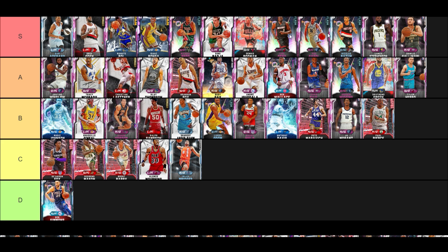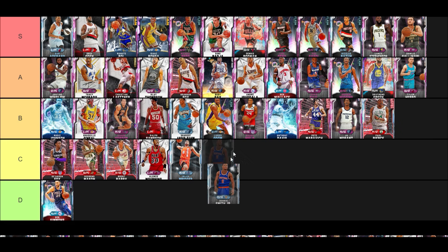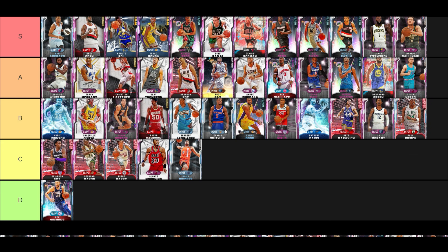Dennis Smith Jr. — he's a nice guard. This is actually why Ja Morant is where he is — Dennis Smith Jr. is basically the same card but better on defense. I like Morant's release better, but Dennis Smith Jr. has a good release too. He dunks well, shoots from Limitless, has Hall of Fame Range Extender, and just does everything. This is a fact.